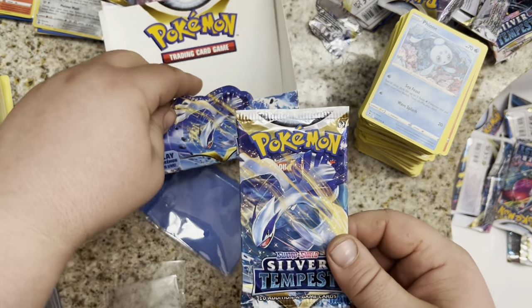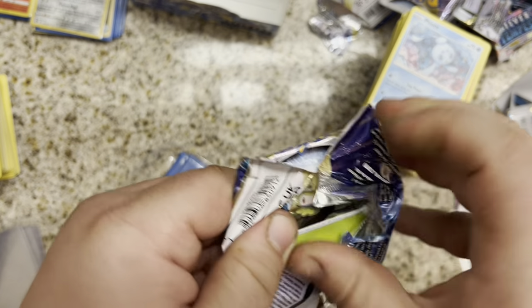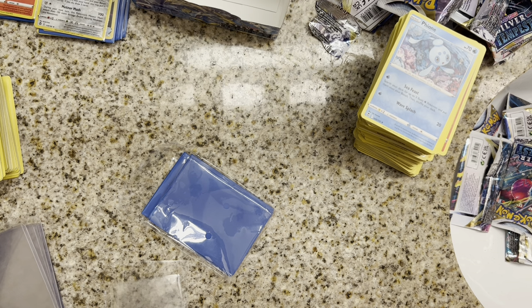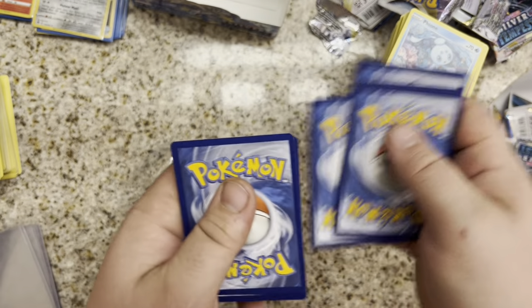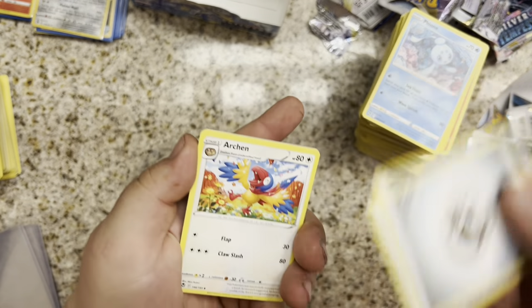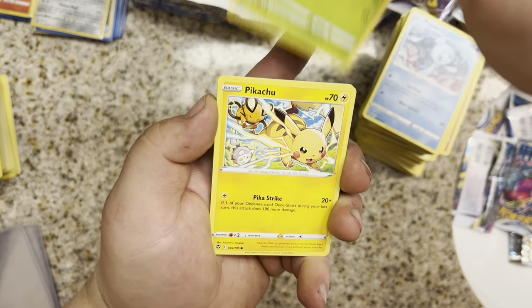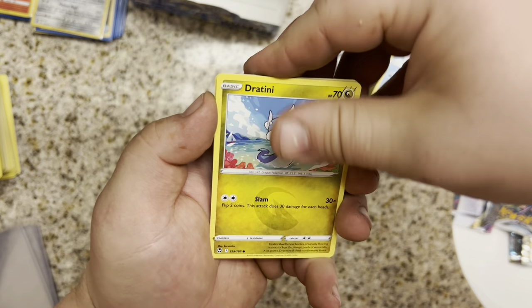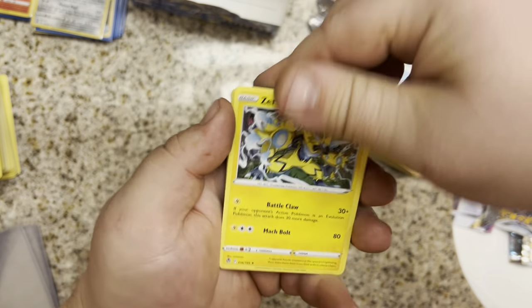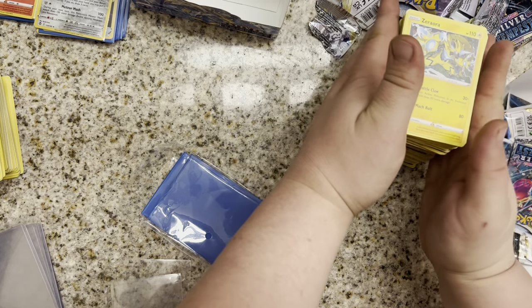Last pack. Last chance. Can it be? Could it go out like this? Is there still a chance? Code card is out. Metal Energy. Archer, Klang, Claddle, Petilil, Pikachu, Growlithe, Klink, Dratini, Fetch Finder — oh, and a Zeora. Same hit that we got to start as we got to finish.